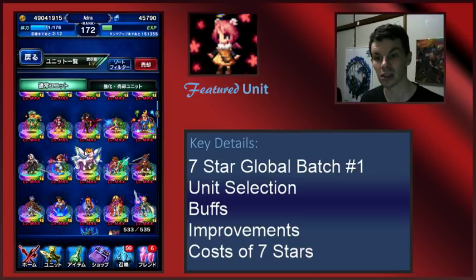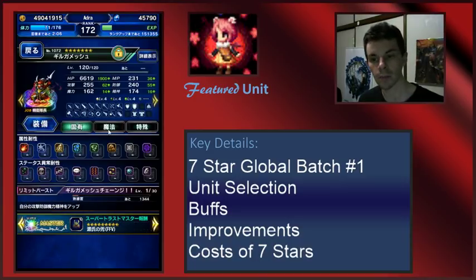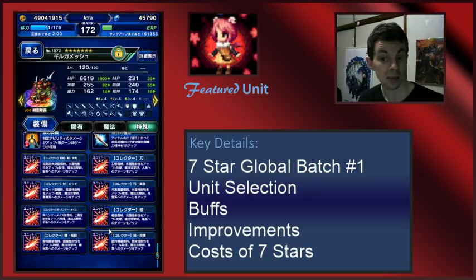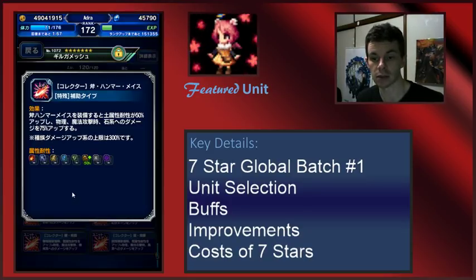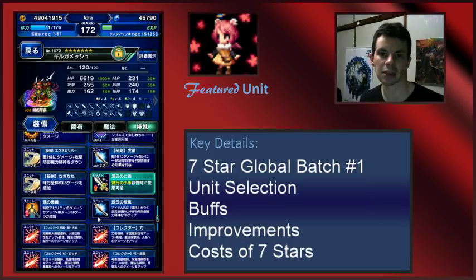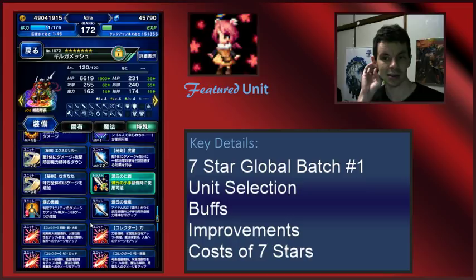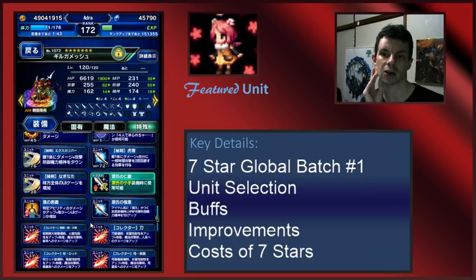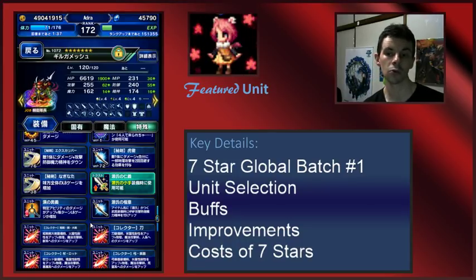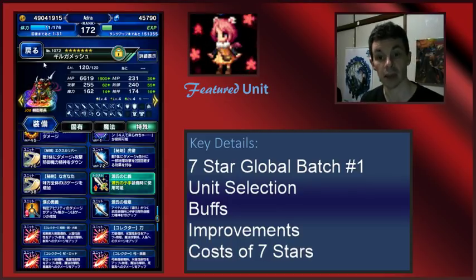Next up is Gilgamesh. He's a really interesting character — he can equip basically every weapon, and his seven star kit gives him killers for whatever weapon he wants to use, which is interesting. He's a very flexible character. But in his seven star, he really doesn't gain the attack skills he needs. If he's the only thing you've got, he'll be fine — but keep in mind that chaining is more valuable than single strike hits. So while Gilgamesh gets some power and cool killer options, he's not the greatest unit to invest in going forward.